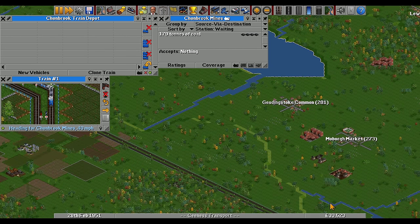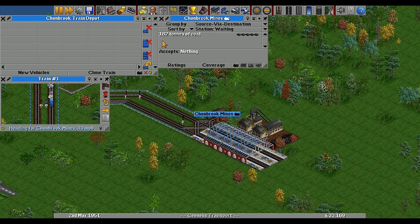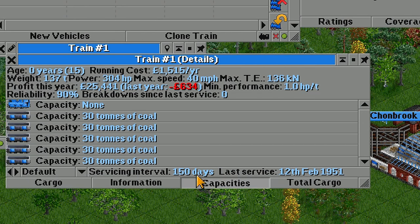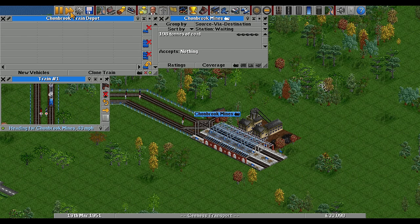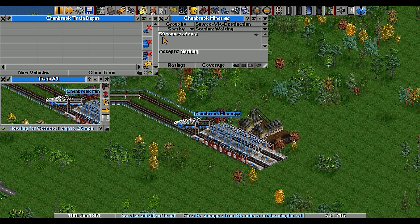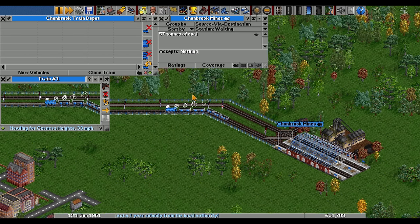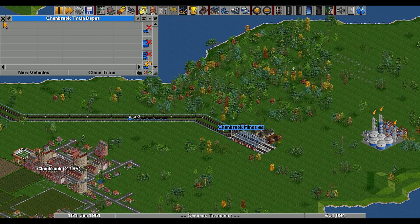By the time it gets all the way back down to the other end, we can see there's tons of coal waiting. Very quickly we're going to be able to double up this train and start raking in the money. These hold 30 each, so that's 150 tons of coal. It's arrived and filling up - 59 left. We transported loads of it. That's going to keep making us money.